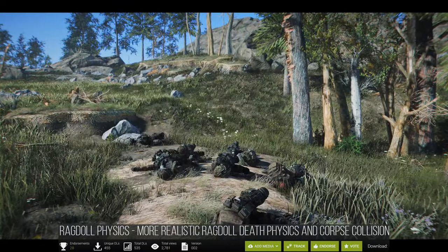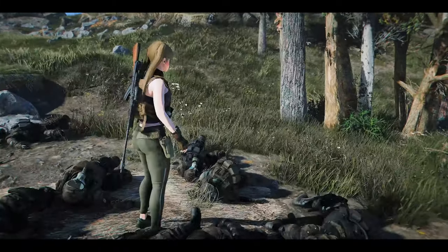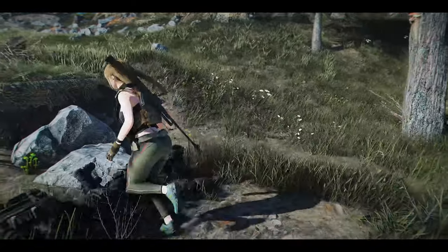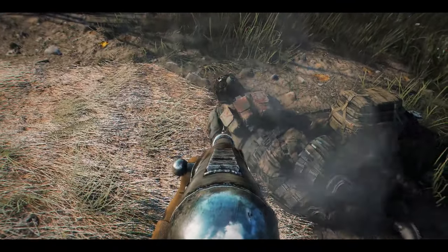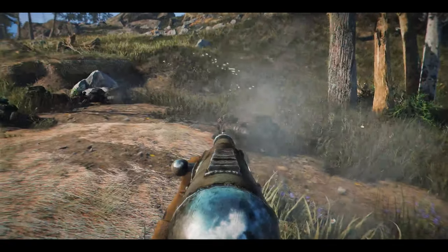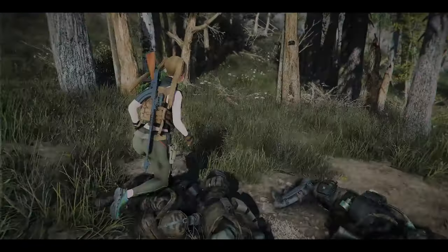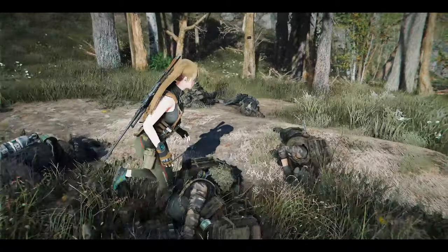Next is Ragdoll Physics. This mod adjusts the force of bullets or melee attacks to realistic levels, preventing enemies or corpses from flying unnaturally through the air. It also introduces different impact forces based on the type of weapon used, adding realism to the game's physics. Shotguns, for example, exhibit strong force at close range but weaken at a distance, while laser weapons create a fiery visual effect. With these upgrades to the Ragdoll feature, you can further enhance the immersion in the game.